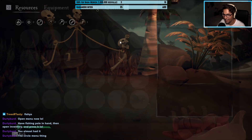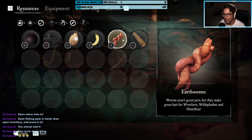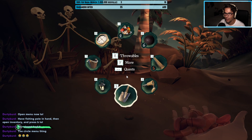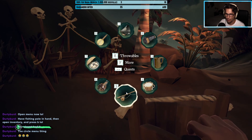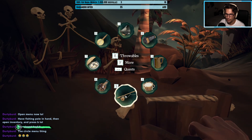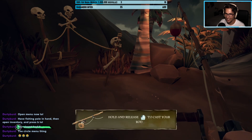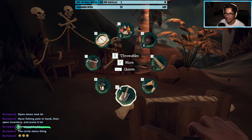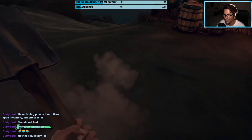Okay, got it — press B. Why isn't there any indication that you should press B? Oh, the circle thing, so I should go over here and press B. Wait, what? No no no no no, this is not right. Oh my god.